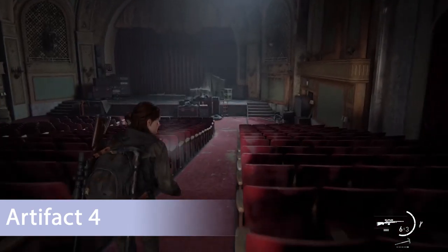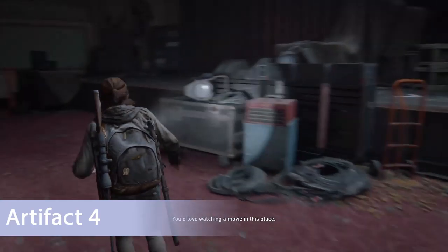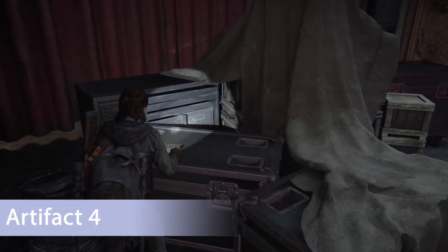For the final artifact of the Theater subchapter, head into the actual theater room itself and hop up on the stage where you'll find the next collectible on top of this black cargo crate.